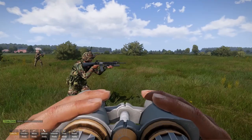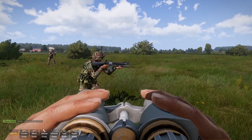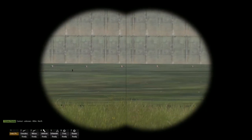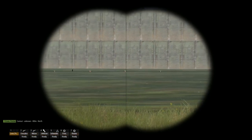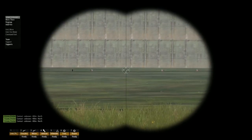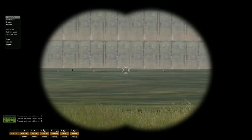Your squad now knows about this guy. This is very crucial to win firefights. If your guys know the enemy is there, they can actively fight them. So let's spot everybody here — T, T, T — and that's it. Now we can target anybody of them.